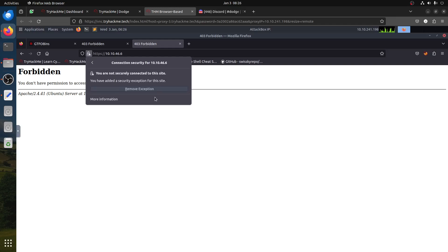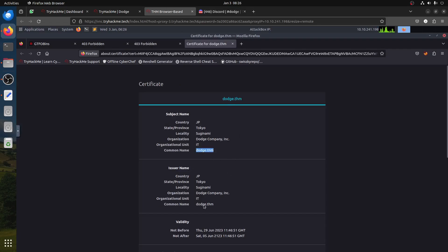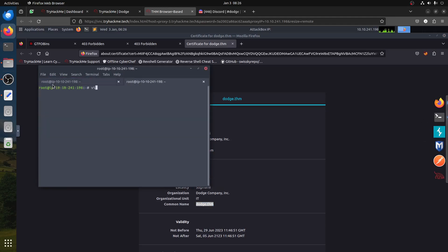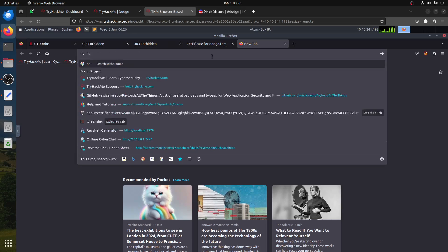For HTTPS it's always good to check the certificate. The certificate tells me 'dodge.tryhackme' — so the first idea that comes to your head is to go to /etc/hosts on your VM and add that IP. Our IP is 10.10.46.6, and the website is 'dojo.tryhackme'. You think that solves part of the problem, but if you go there it's still forbidden.